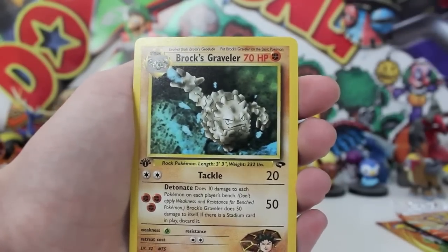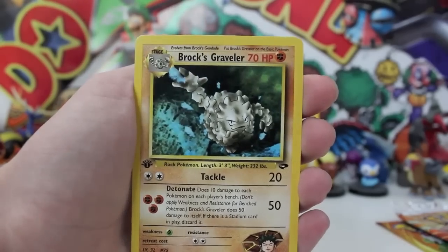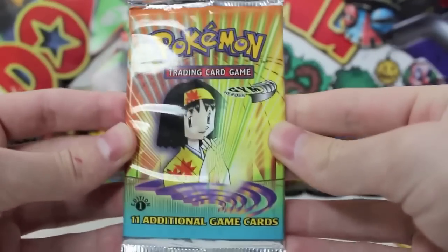We've got a Brock's Graveler — Brock's Graveler, I should say. 50 damage on Detonate. That's the worst attack in the video game, that self-destruct one. Okay, let's do this.